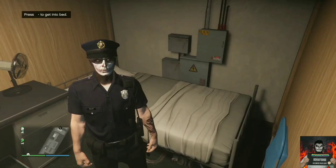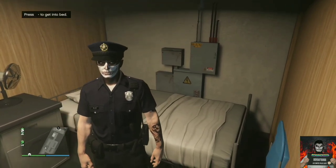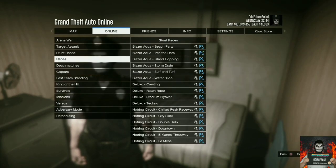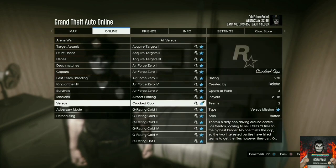Once you load into the online lobby, you should have the police outfit. Now open up your pause menu, go over to online, go to jobs, pay jobs, Rockstar Created, go to versus, and start up the job called Crooked Cop. Accept the alert.